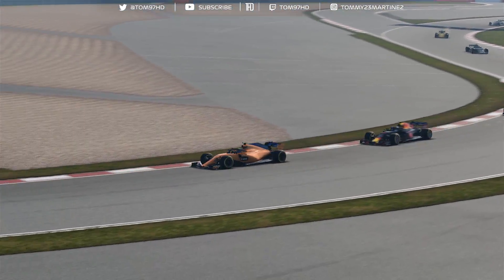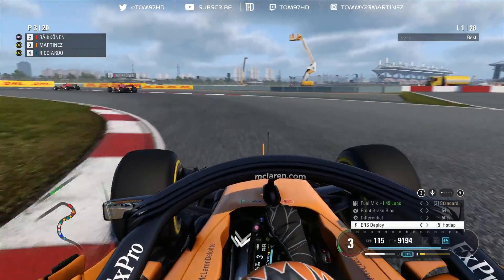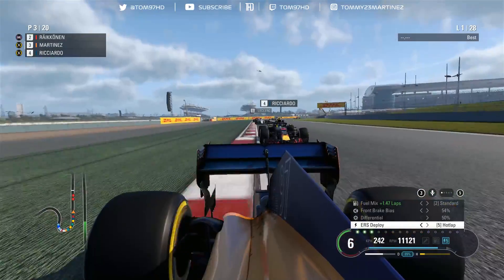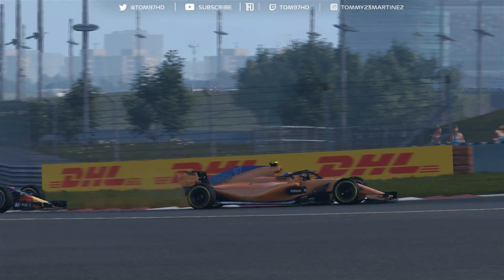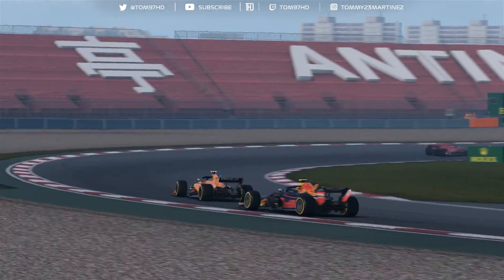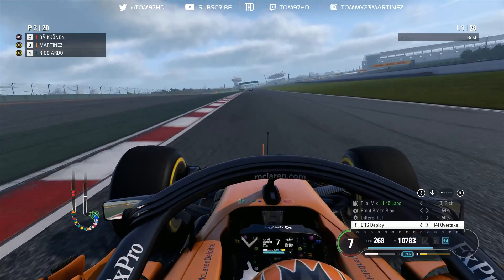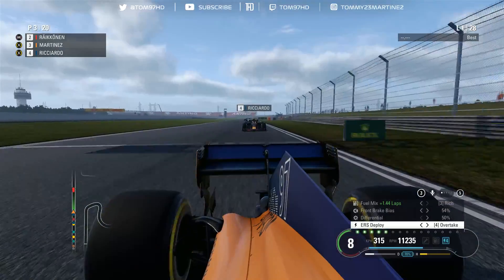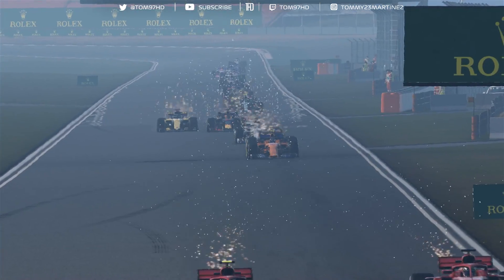I need to settle into this race and see where our pace truly lies - readapting to dry conditions after the wet in qualifying is going to take a little while. Also need to get the tires up to temperature. Ricardo's on me here but I don't think he'll go for any moves yet. Just need to feed it through the banking, have a bit of patience and find confidence in the car. Good exit onto the back straight gives me enough of a gap to Ricardo. Verstappen is also attacking Vettel, which will be interesting.